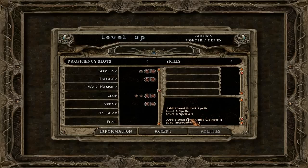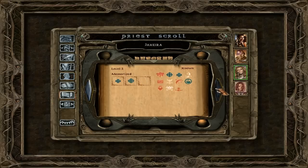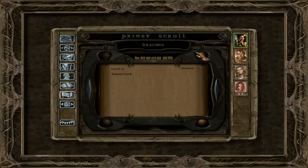Four hit points and a level three and a level four spell, which we shall indeed already memorize. I'm going to take one of these, and we are going to take one of these as well. Should be fine for now.